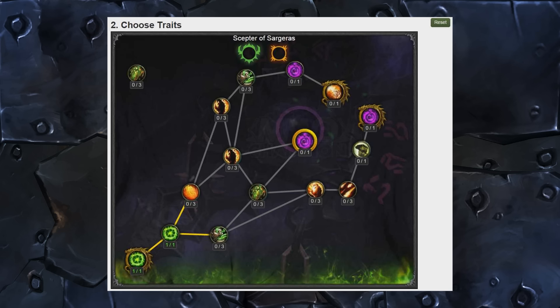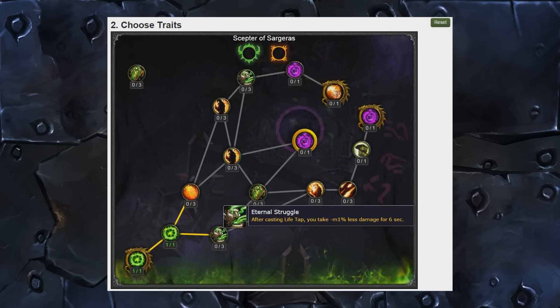Eternal Struggle: after casting Life Tap, you take a certain percent less damage for six seconds. We're all going to be casting Life Tap no matter what spec in Legion. This one is extremely hard to judge because we don't know the percentage yet — it kind of feels like that M1% is just a placeholder. I have memories of using Life Tap at 20-30% health, desperately trying to get mana back to finish somebody off, so if this talent helps us survive while doing something that dangerous, I suppose it'll be good.